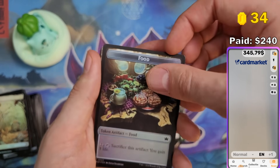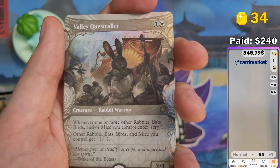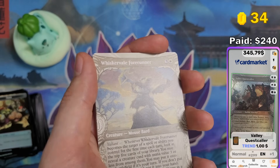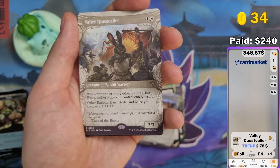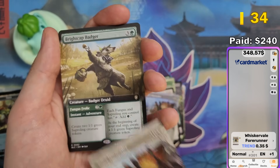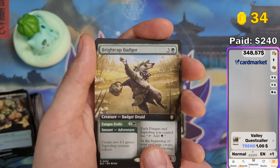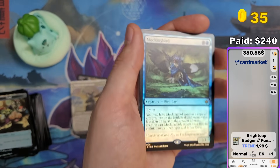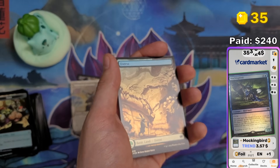Valley Might Caller — cool artwork, frogs and squirrels and rabbits and raccoons in the background. $1.35. Jacked Rabbit — $2. And Balen at $0.84 for the foil version. Last pack — come on, anime! You can get anime artwork and raised foil. If you pull an anime, it's always raised foil — actually I'm not sure, I've never pulled one. I want at least one. Valley Quest Caller — $2.78. Whisker Veil Forerunner $0.35. Valley Quest Caller $1.00. Bright Crab Badger $2.00. Mockingbird. That's it — $3.57.